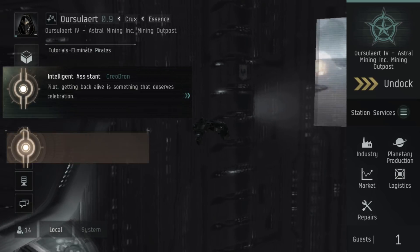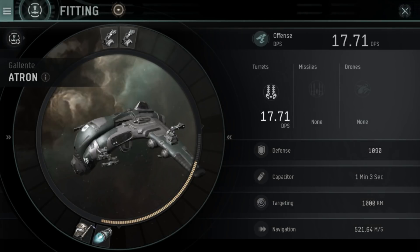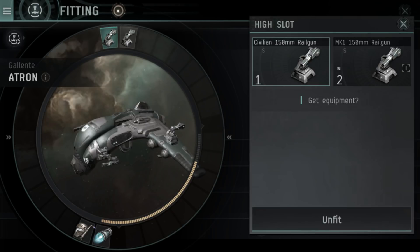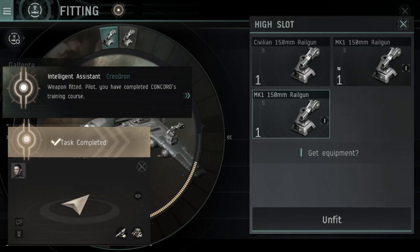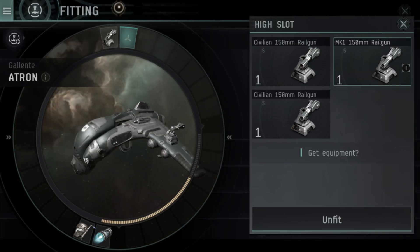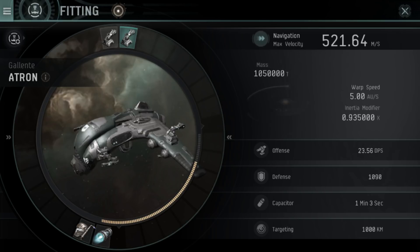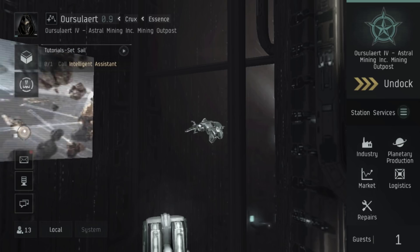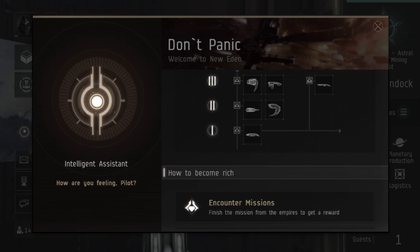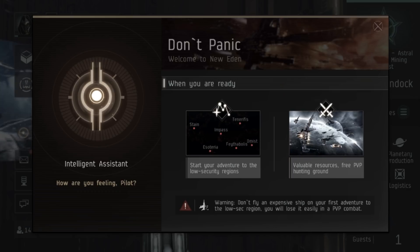Ships in EVE Echoes have a few less slots than they do in EVE Online, but every module you fit is an active module with an active ability — and that includes items like shield extenders and armor plates. We fit the two 150mm railgun ones that we looted, tapping on the slot and selecting them to replace our civilian versions with the Mark 1 ones. On this screen you can also tap on various things to see more detailed stats. The tutorial helper agent is always available on the left-hand side if you forget something.